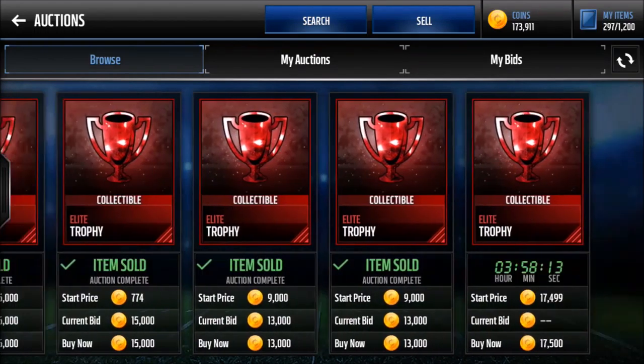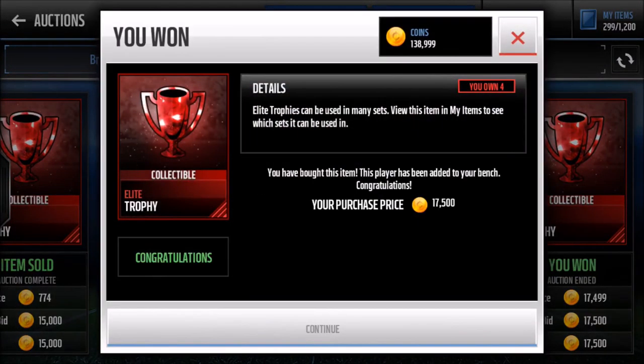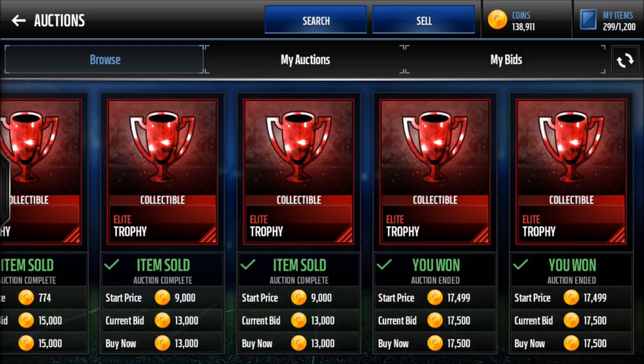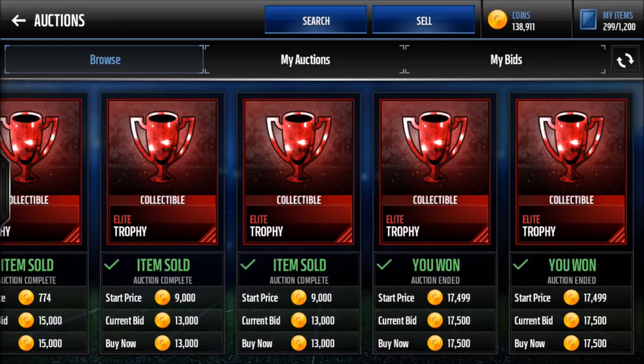I'll pick these up for around 17,500. If you played Madden last year, you know there's an Ultimate Legend set where you trade in elite trophies for a badge, and elite trophies spiked in value. I'm hoping these 17,500 trophies go up to 30k — that's like 10k profit. The promo drops at 7 Eastern, which is 6 Central, so in about eight hours I'm hoping these go up to 20k.